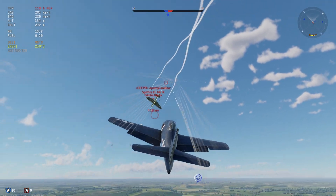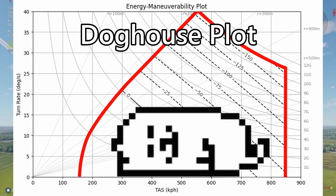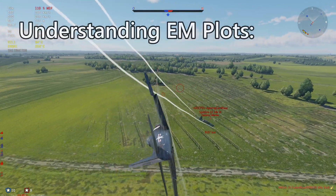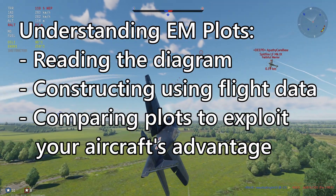So is there a solution to this? Introducing the energy maneuverability diagram, also called the doghouse plot for its shape. There's a surprising amount of information conveyed by just this one graph, and in this video series I'm going to be going over how to read this plot, how to construct one, and how to use it to find out how your aircraft can find an advantage in a dogfight.